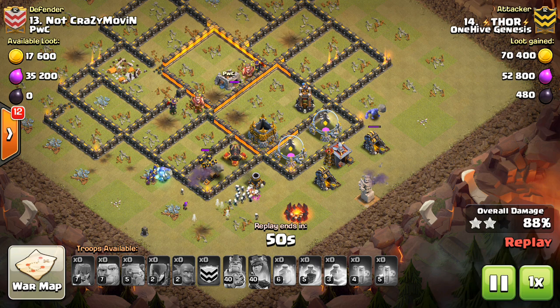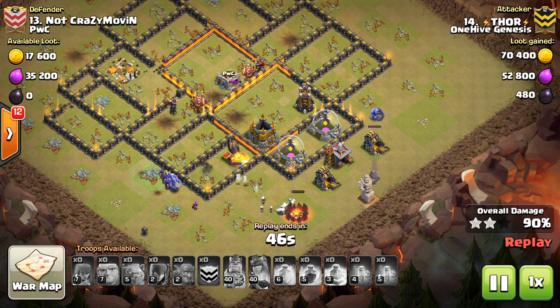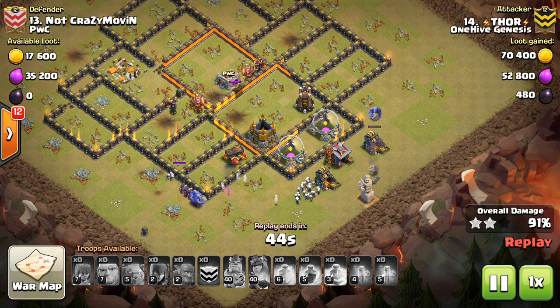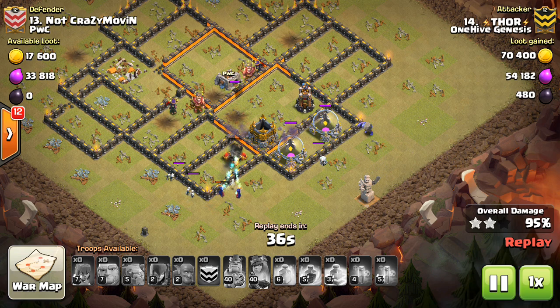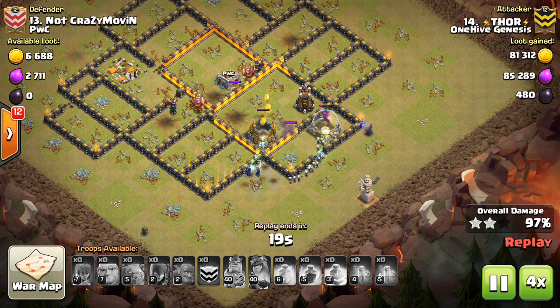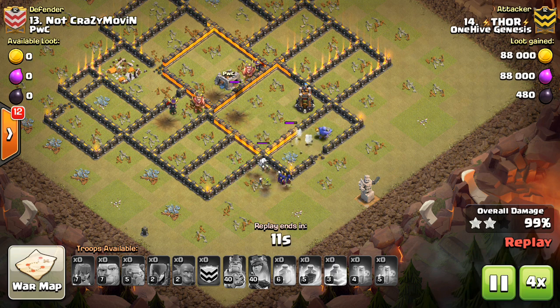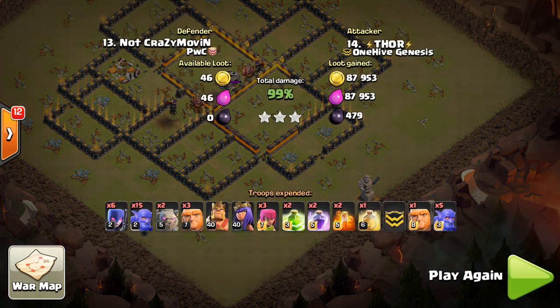The outer ring of defenses can all be taken out by your witches and bowlers if you have a sufficient group going around the outside. That's definitely true in this attack. Good job to Thor getting it done — we fast forward to the end because the bomb tower is still up but that's about it. They do get the base taken out.